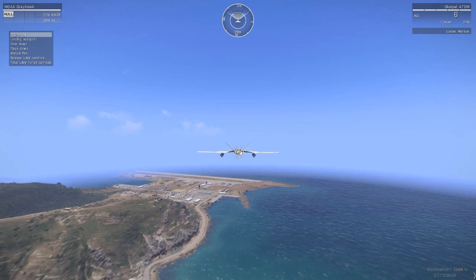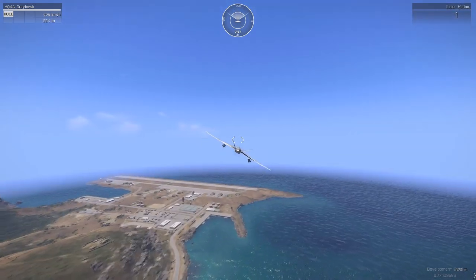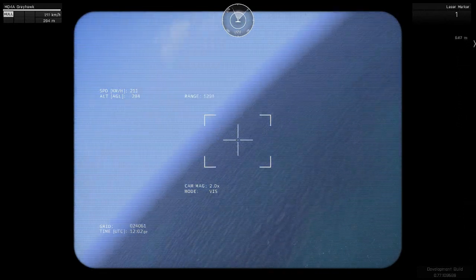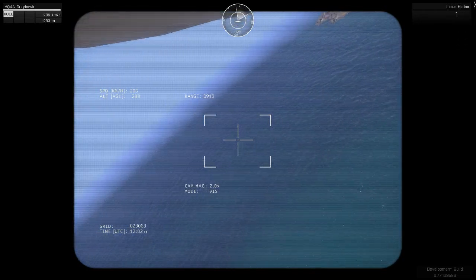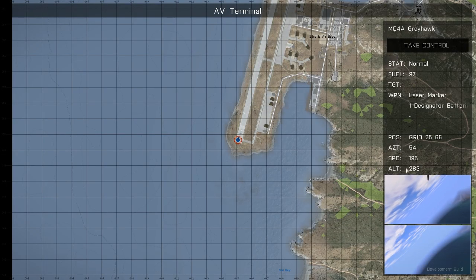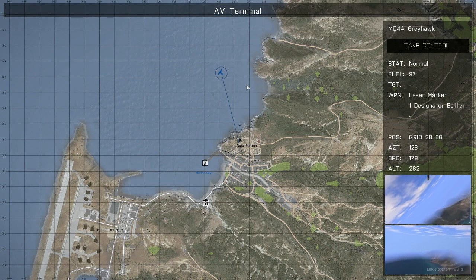You can then go on to the turret controls, which is more like a spotting thing. It'll give you a range. And now because I've taken to the turret, the autopilot has taken over and is now flying the course that I gave it. I can go 'release UAV controls' and it will go back and continue circling the area where I told it to go — see right here.